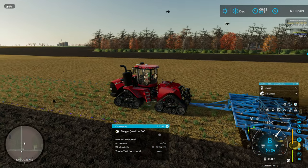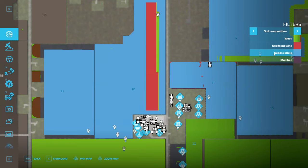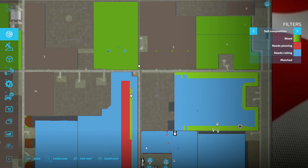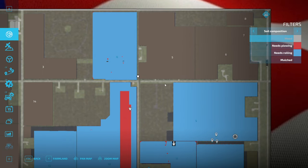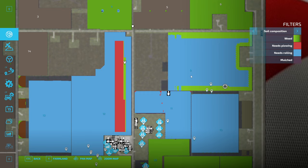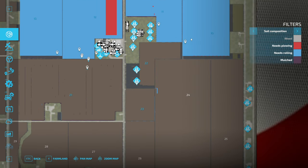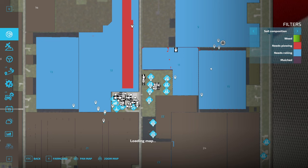Once we're done with this episode, I'm hoping we'll be all finished with the fall tillage. If we look at the map, this is the last of the plowing that needs to be done — just a little bit on Field 12. Field 4 should be all set. Finished up with lime on Field 9, so that should be all set as well. The mulcher is almost done over there — yeah, we're all set.